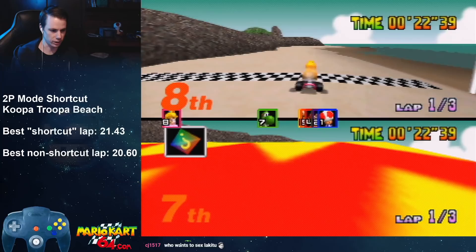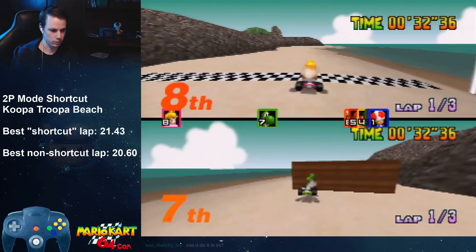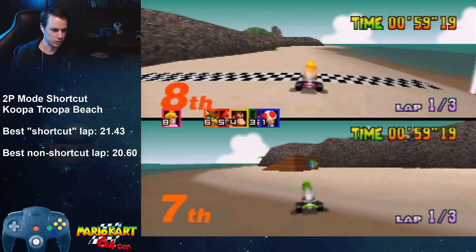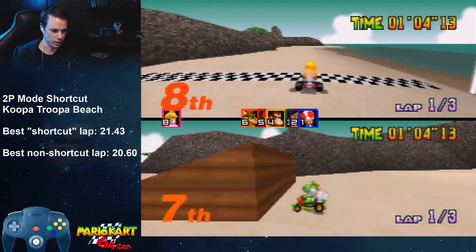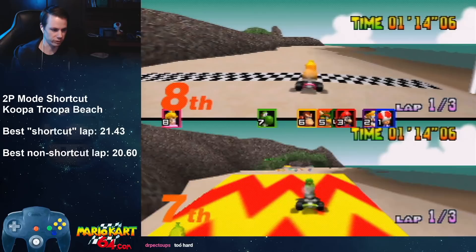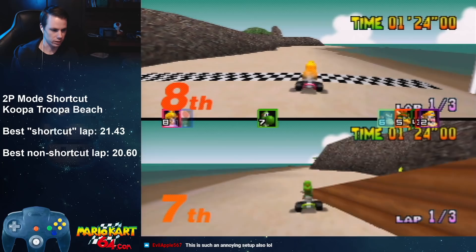I could potentially just put a fake item box right here. I need Peach over here so I can see. Even if I flew around and hit it, I would have to hit it pretty direct on and I don't think it's close enough to the ramp — I need Yoshi right up against the ramp. If I had one perfectly placed on top, I could just fly up here and then happen to land right there.